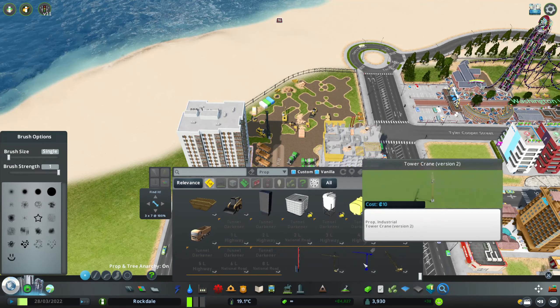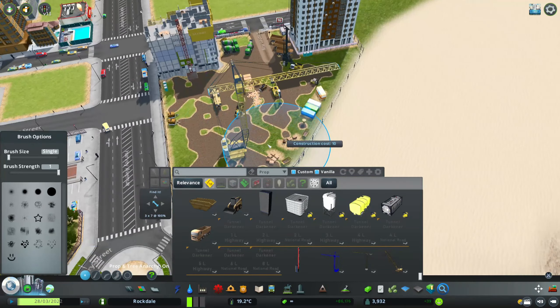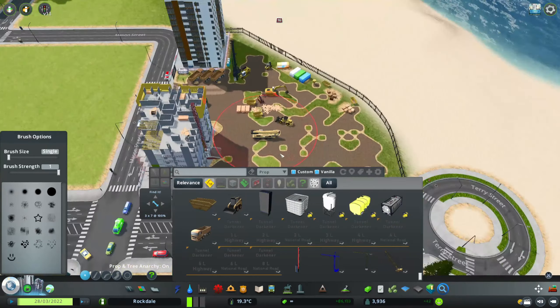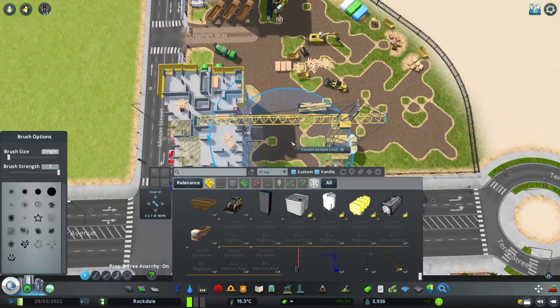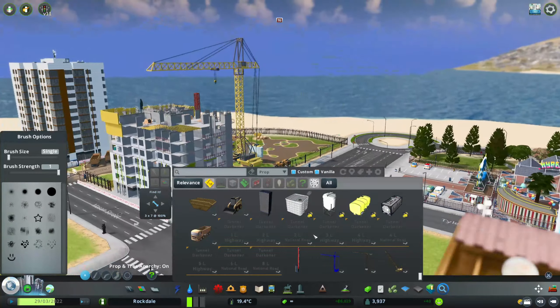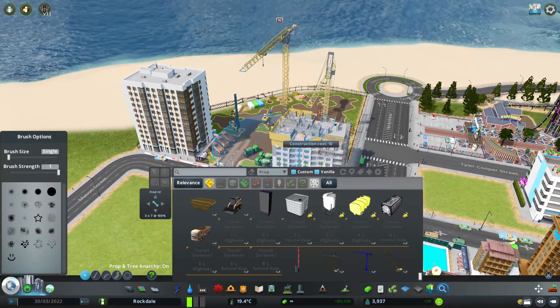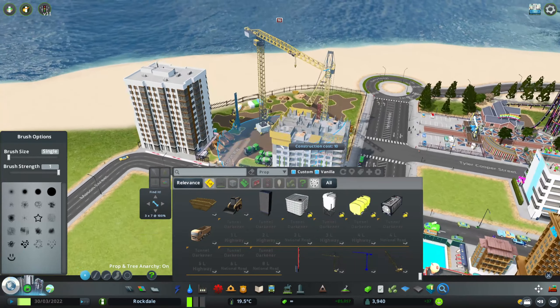Of course, the cranes - we need the cranes. There's a couple of cranes, these are props, so I might just place these sort of just here. This is just a bigger version of that, which we probably would need.